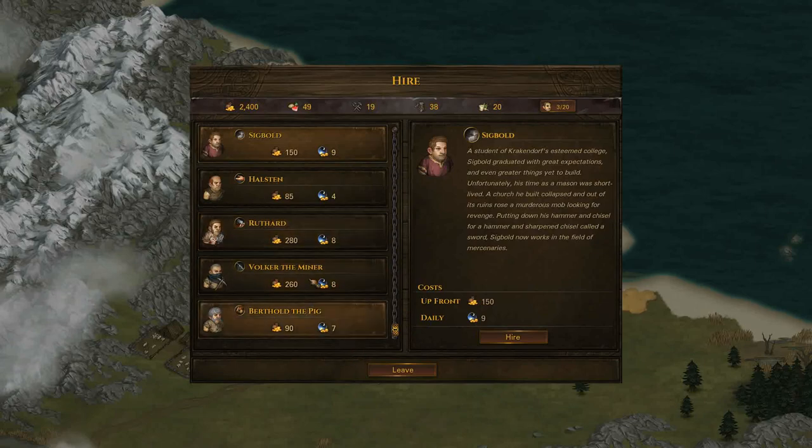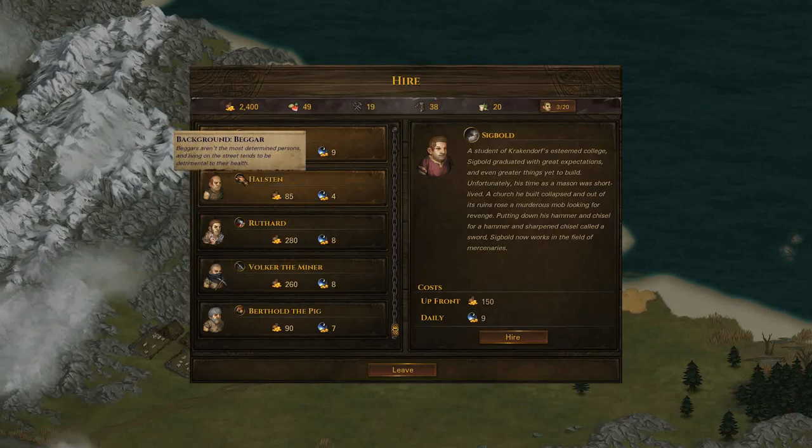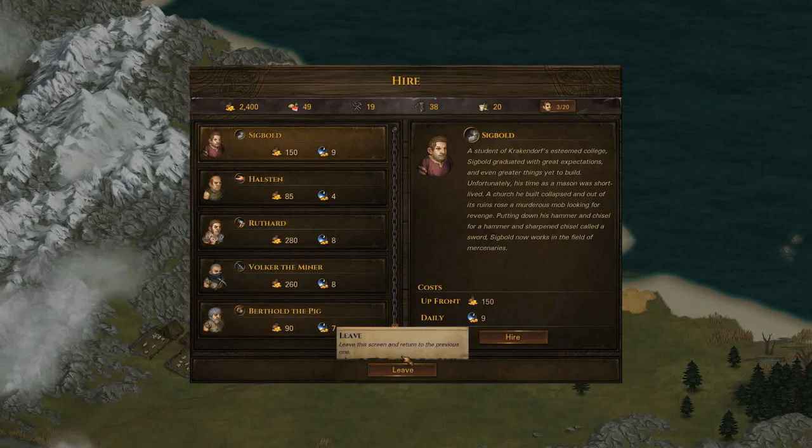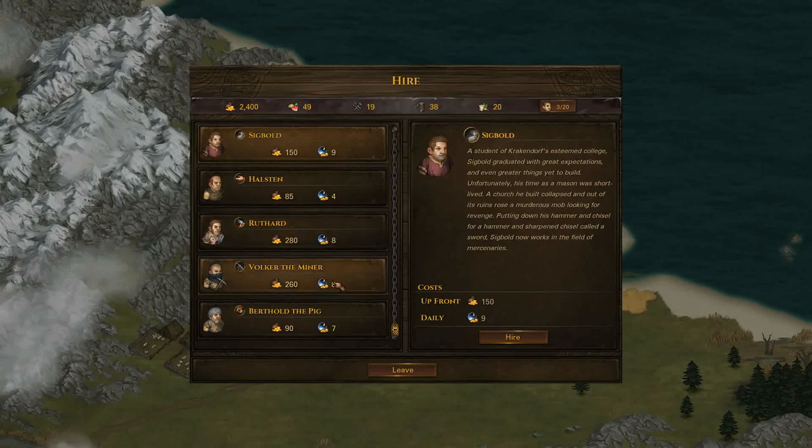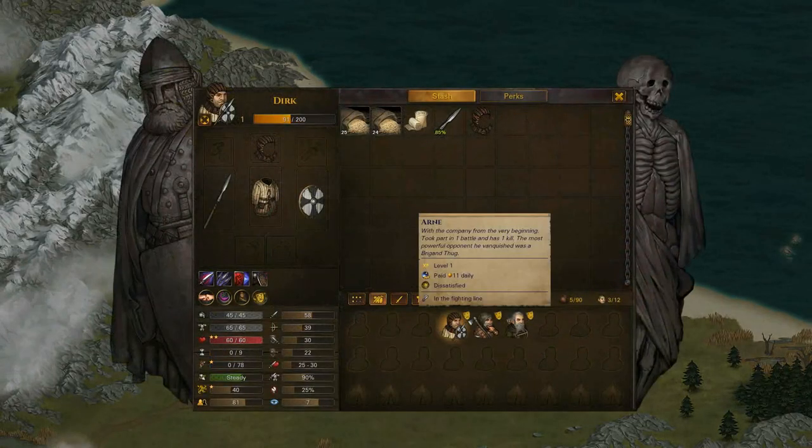So I've got a decent choice here actually. A butcher - he'd be alright. A miner - maybe not. I could take a bigger for just the meat really, it's not the greatest. They are really dirt cheap though. The old day trader, he's pretty cheap. So the thing you've got to be careful of is we've got two thousand four hundred gold. You're going to want to build up your mercenary company as best you can, knowing you're going to fight probably about four or five guys in the next battle.